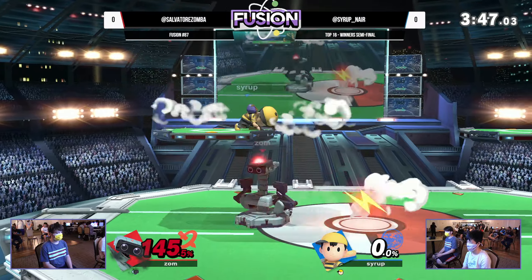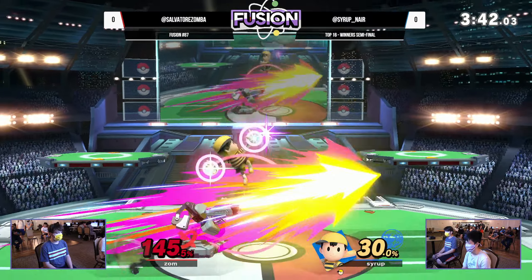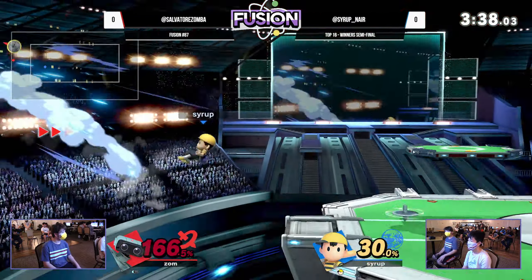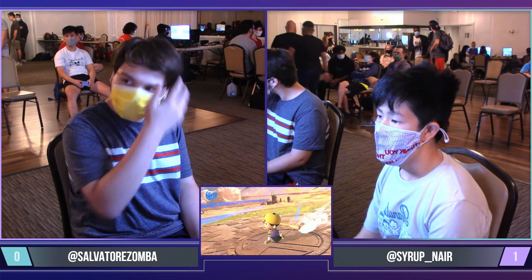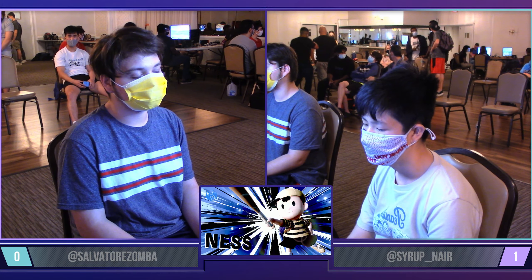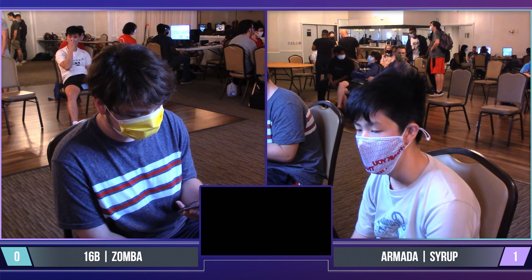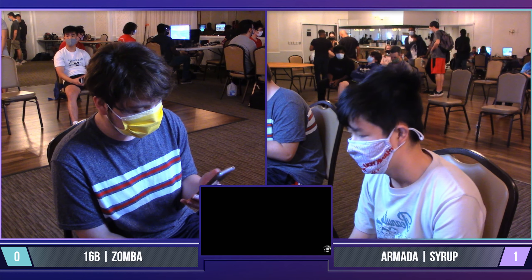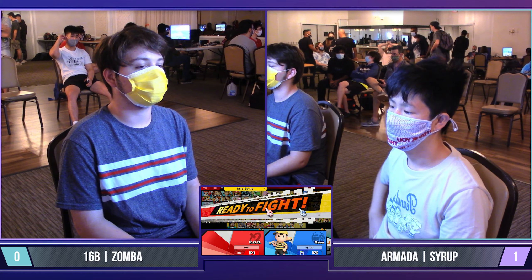He almost got the PSI Magnet to hit on its second repetition, but not quite. Syrup is stuck at ledge yet again. Good rising fair from Zamba to come out with a quick button, but he's not going to make it. The fear of the impending down air is probably enough to scare Syrup from hugging the wall there, but he's still up pretty big right now. Zamba is going to have to play this one close to the vest — it's definitely not impossible, because ROB does have access to an EX move in his base specials.